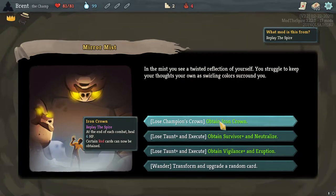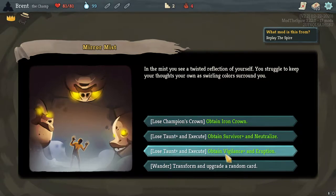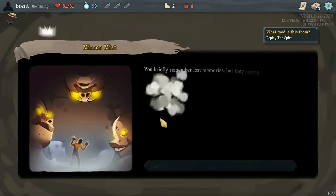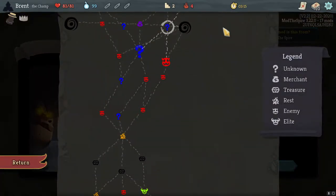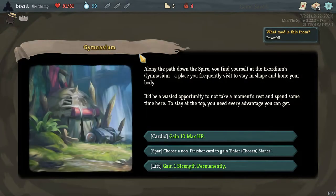There are two good paths here. Ironclad being able to heal is awesome — more so being able to have the rare relic, because this is pretty much having Burning Blood, the Ironclad relic that you heal with. You also get Ironclad cards, and I'm thinking if we do a defensive counter build and get something like Body Slam, that would be very cool. But Vigilance and Eruption are tempting too. I'm gonna go with the Iron Crown.